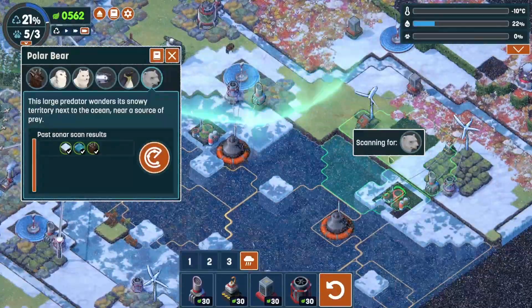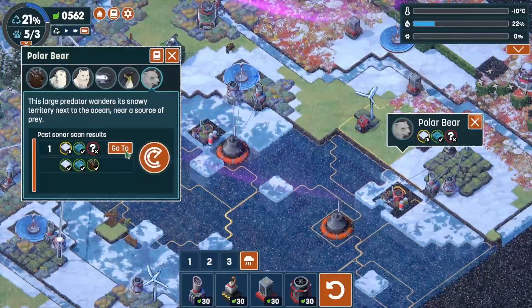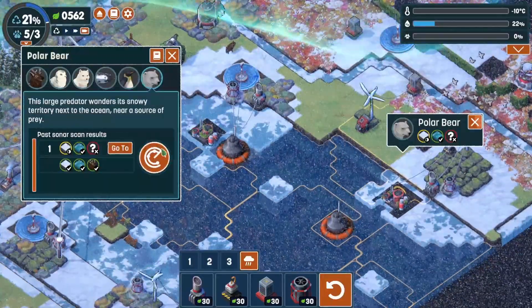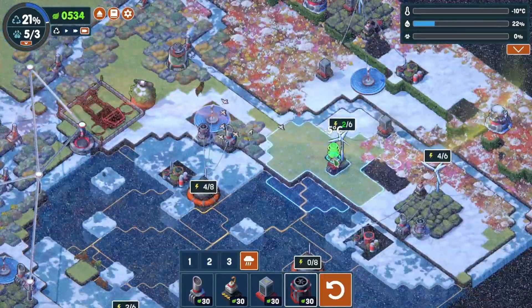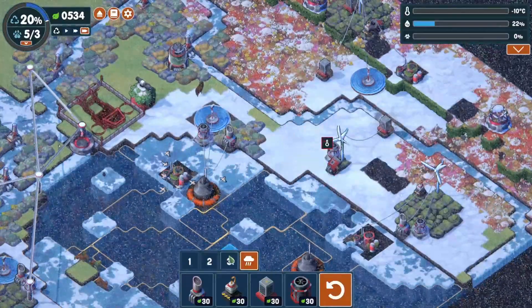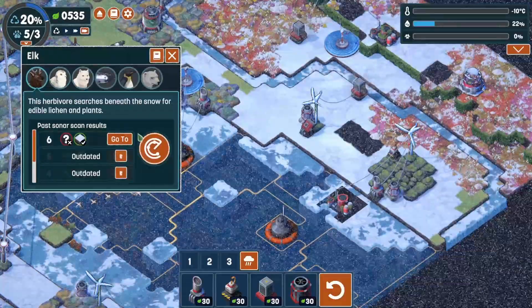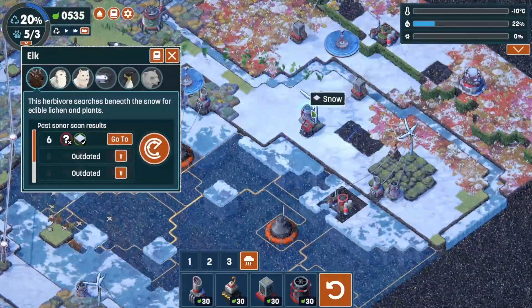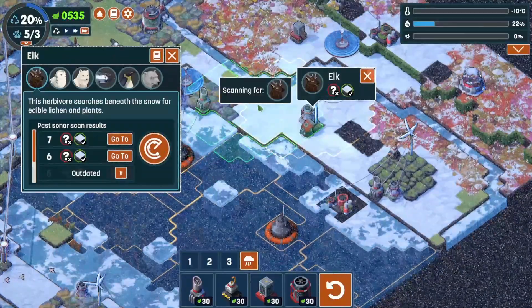No — you need snow and a source of prey. I'm going to put a flash freezer over here to get some snow, so I can discover some elk there. Let's put the elk there — they need lichen. How about right there? Good.